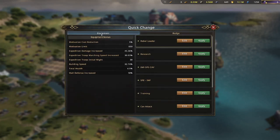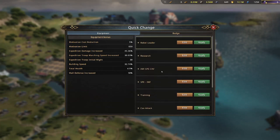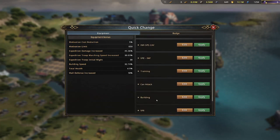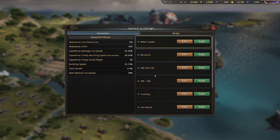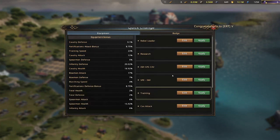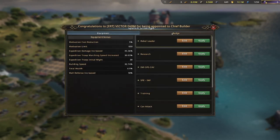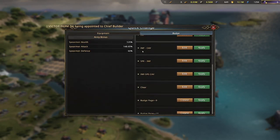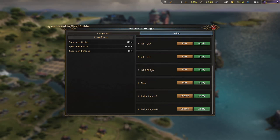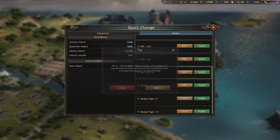Next, click on your equipment archive. You'll have different presets — whether you're a spear infantry or a pure cav player — set it up however you need. For instance, I would put the spear-cav preset in. Then you want to set your badge presets as well. So if you're running cav, select that; if you're running spear, apply that accordingly.